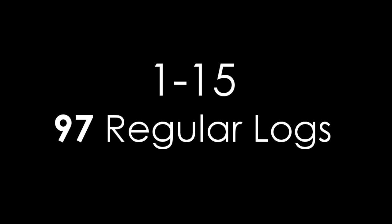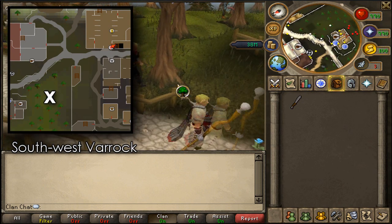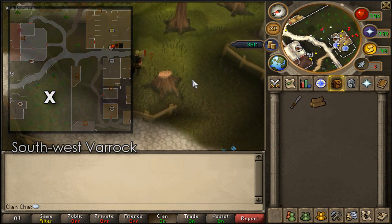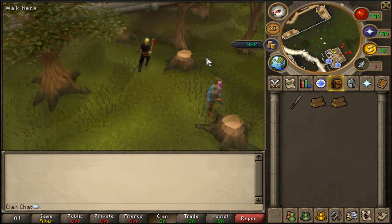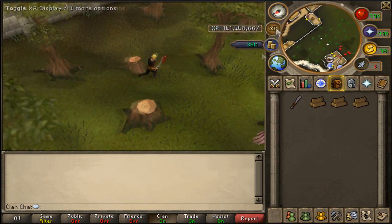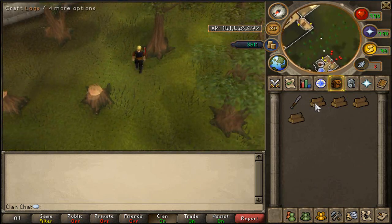From levels 1 to 15, cut 97 regular logs. At this point it will not be worth banking them, so do not worry about that. Just cut down trees — a good place is southwest of Falador. You can fletch them into arrow shafts immediately after. If you're free to play, just drop them afterwards; it's really not worth banking them and it just wastes time.